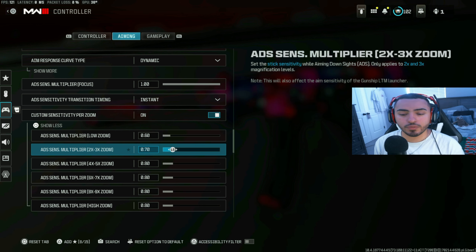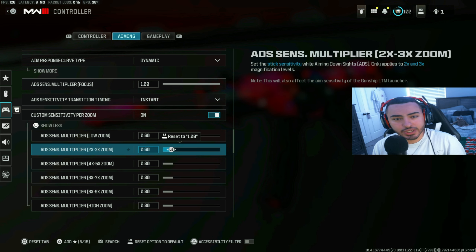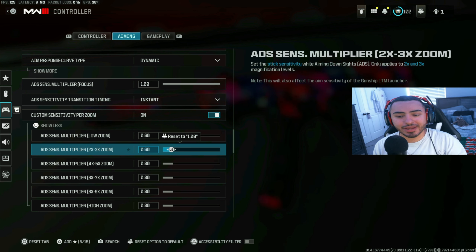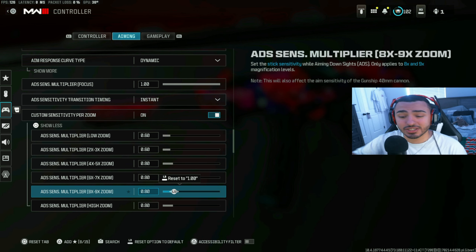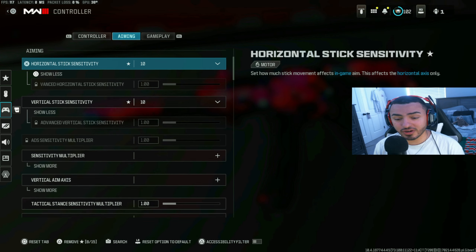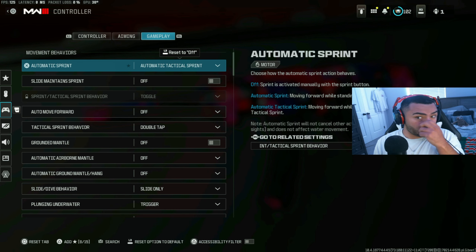For custom sensitivity per zoom, you really have to dial in your own numbers. Universally, most streamers use 0.80 on all of these — if you've never touched this setting, put them all to 0.80. If you want to copy my settings, I run 0.60 on my first two, since primary long-gun engagements use the 2x or 3x zoom. For snipers I want a bit more fluidity in my right stick, so I adjust accordingly. I advise messing with this in custom games.